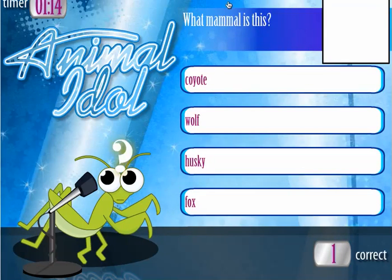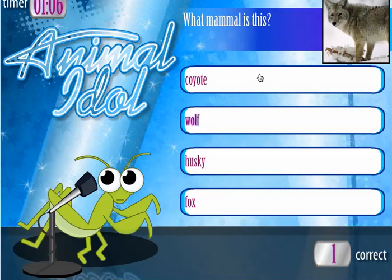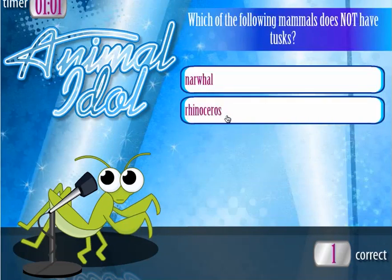So I have one right. What mammal is this? Normally there's a picture that pops up here. I have no idea — oh, there it is. That looks like a wolf to me. It must have been a coyote.